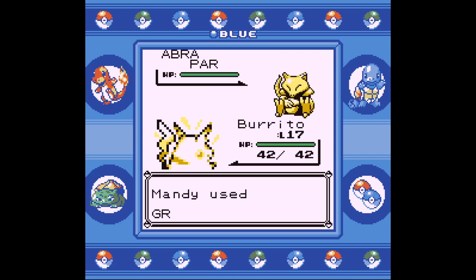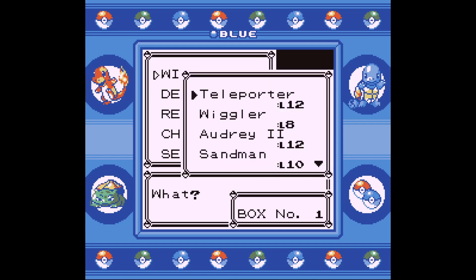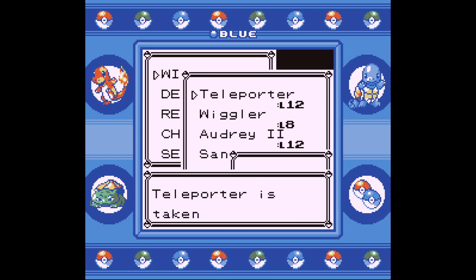Try paralyzing it or putting it to sleep, and be sure to use that Great Ball you found outside of Mt. Moon. With luck, you'll catch an Abra. You'll need him for the next part of this trick. Once you catch one, go back to the Pokemon Center and add that teleporting boy to your party.